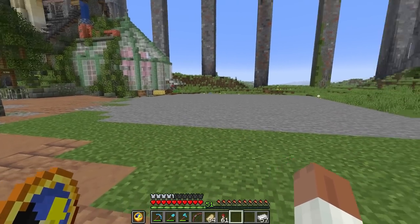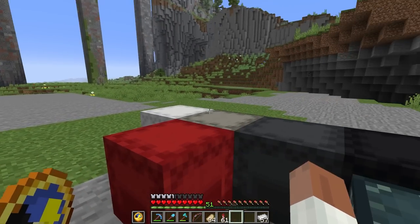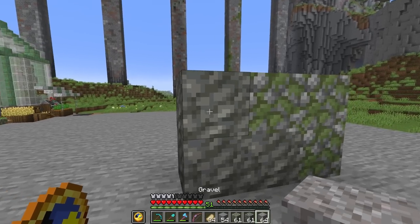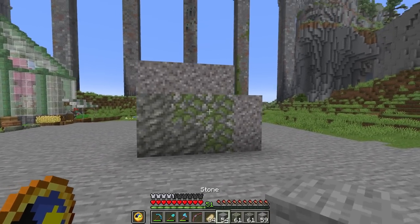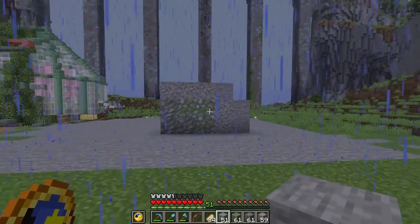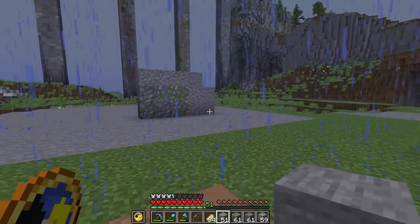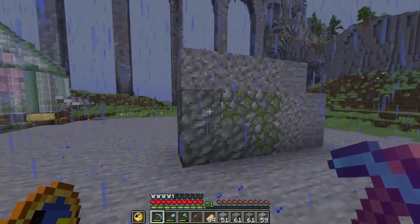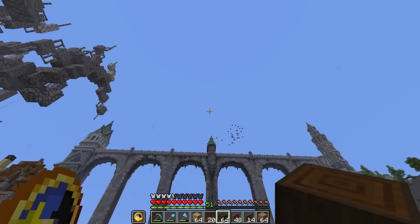Lots of materials, this took forever. But we're gonna make a cool little build here - it's gonna be two stories. The bottom story: this is one of my favorite combos in the game right now - tuff with mossy cobblestone. It's so good, they work so well together. And you get a little gravel in there, that's really nice, and even stone. The base - the strongest part, needing to be the strongest part to support the upstairs - will be made out of these stronger materials.